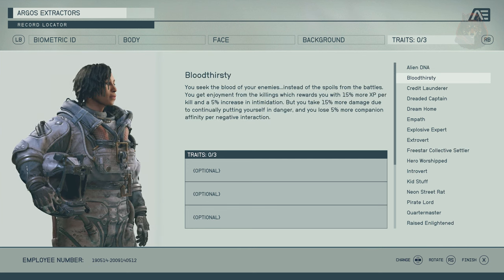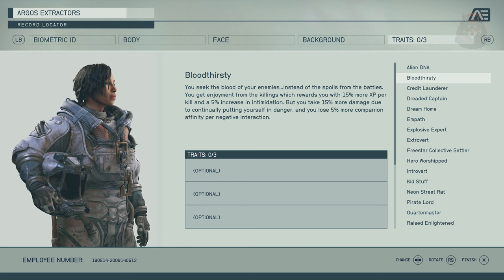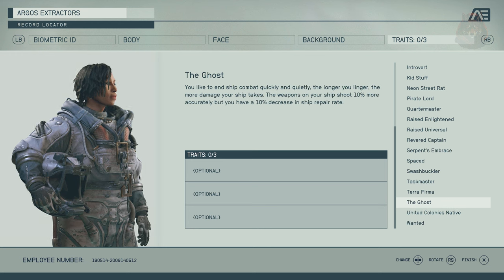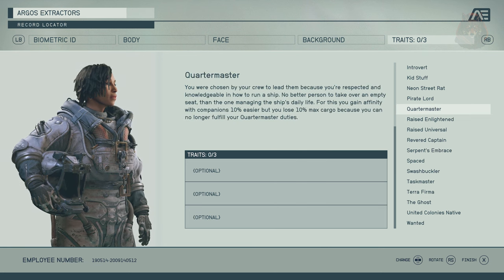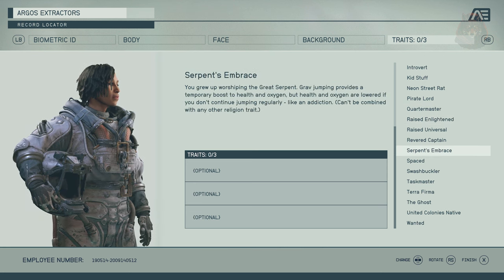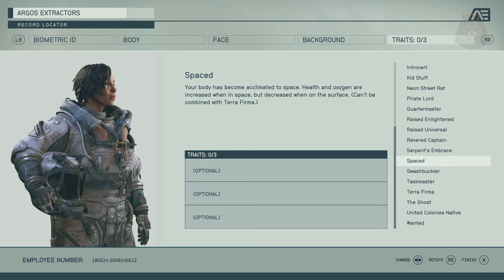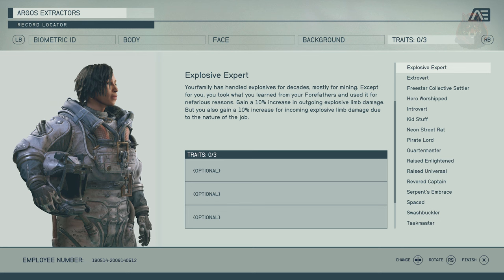Bloodthirsty: you crave your enemies' blood over battle spoils — enjoyment from killing grants 15% more XP per kill and a 5% intimidation boost, but you take 15% more damage and lose 5% companion affinity per negative interaction. The Ghost: your ship weapons shoot 10% more accurately but ship repair decreases by 10%. Quartermaster: gain companion affinity 10% easier but lose 10% max cargo. Swashbuckler: gain 15% crit damage but lose 15% reload speed. Explosive Expert: 10% increase in explosive limb damage but also take 10% more explosive limb damage.